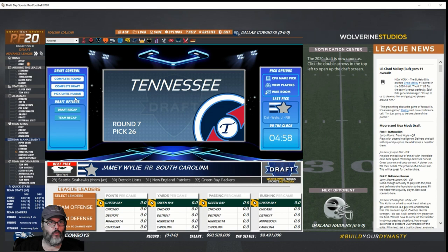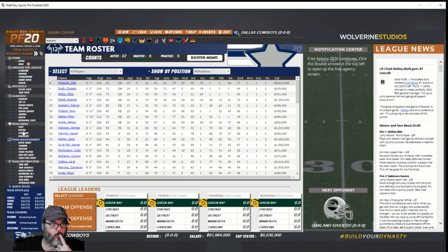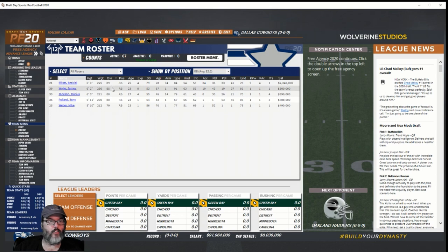That's the end of the draft — now we're into free agency, but I think it's a good spot to end this episode. Checking our roster real quick. Jamie Wiley already has an OVR — he was a seventh-round pick and he's already the second-best running back on our team, only four points behind Ezekiel Elliott.